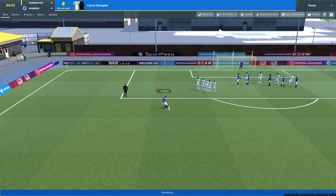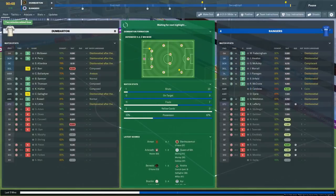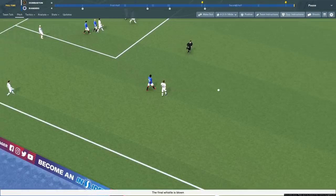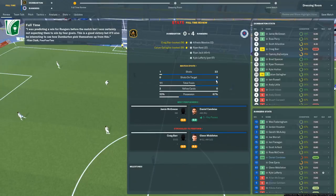Kandias with a free kick - just wide of the mark. Looks like we're going to run out 4-0 winners. 67% possession, about 22 shots to Dumbarton's 1. They had 11 fouls, we had 7, 2 bookings for them, none for us, 9 on target out of 22, and we restricted them to no shots on target. A good game overall for us - nice way to start off.